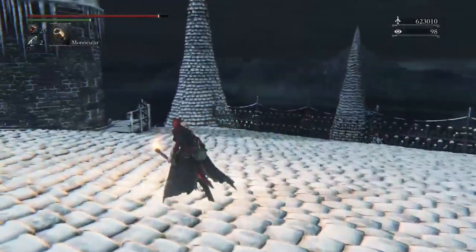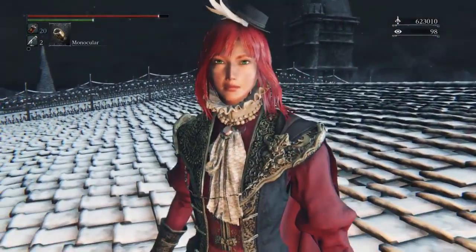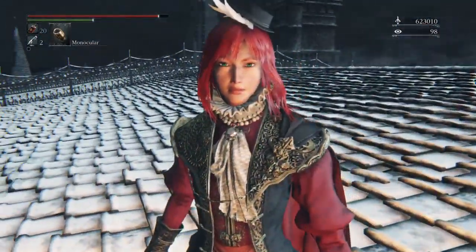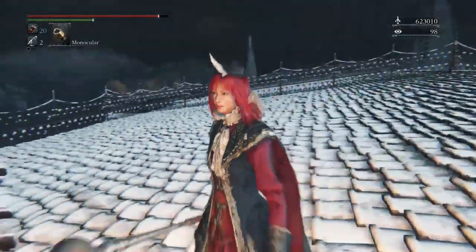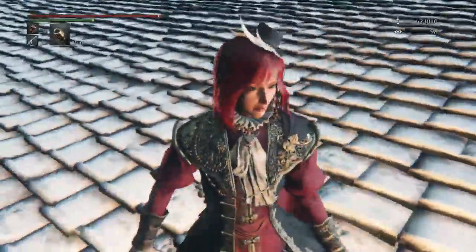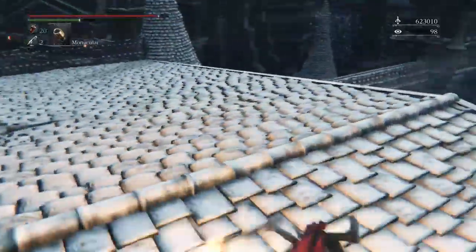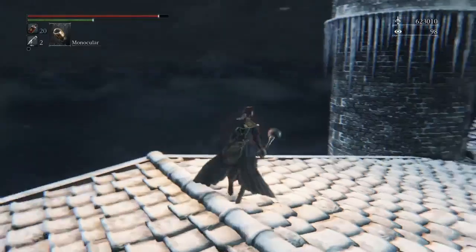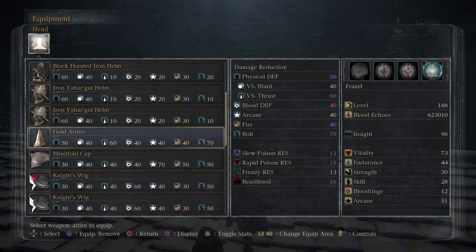You can see it even better if you go up against the wall and put the camera in front of you. That's my character — look at how cool she looks with her hair, her green eyes, her green beauty mark. That's Frazell. My other character is Lorna — my strength melee build. This is my arcane build. Switching back to my regular stuff.